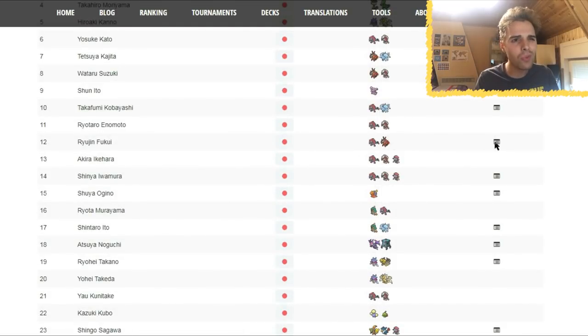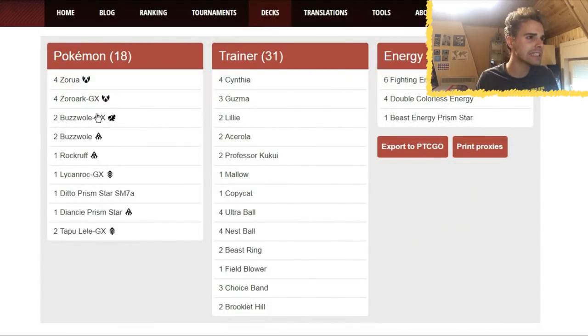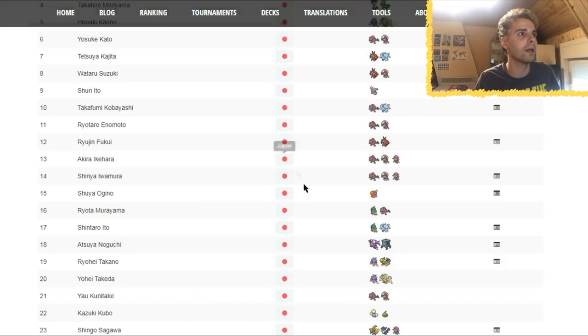Then Zoroark with Buzzwole — 4-4 Zoroark line, Buzzwole GX. They're pairing Buzzwole with Zoroark, plus Ditto Prism Star and Lycanroc. Basically Buzzwole/Lycanroc with the addition of Buzzwole GX and 2 Beast Ring and some Fighting Energies. The player's strategy: make a Buzzwole/Lycanroc list and add Zoroark for consistency. Kukui, Beast Energy — no new cards to explain here.